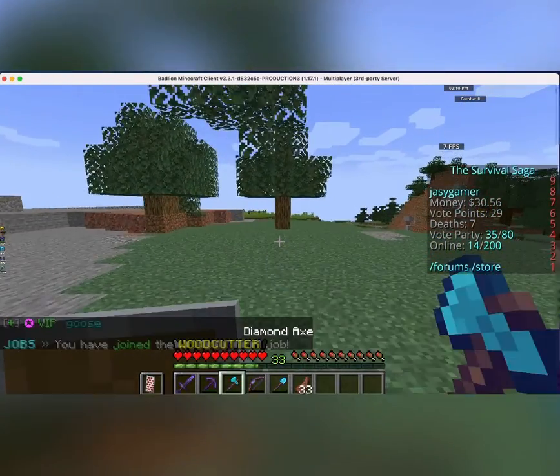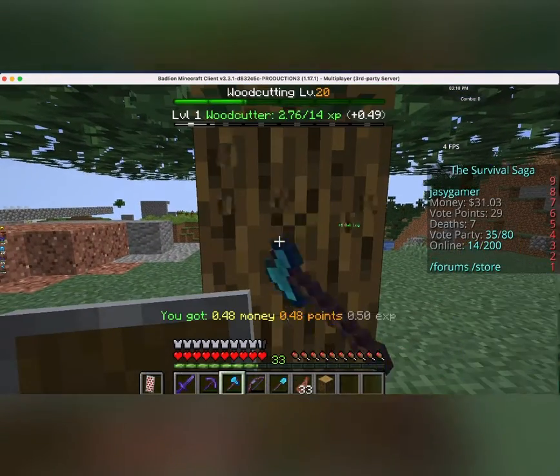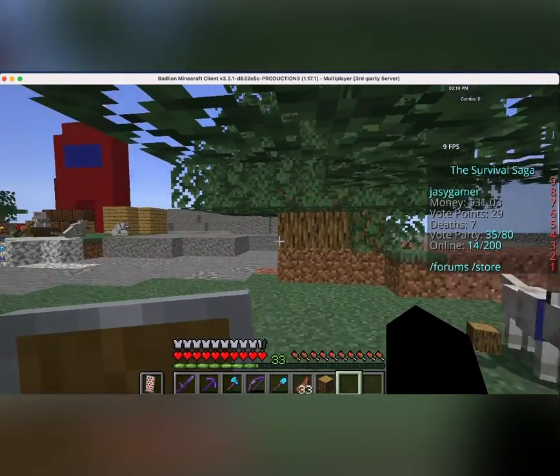He's walking towards the tree. So, he's cutting down a tree. As you can see here, he's getting paid money. Yeah, they've got money here.